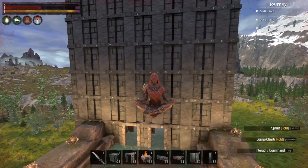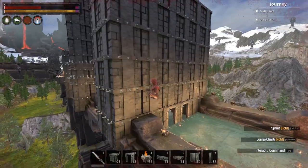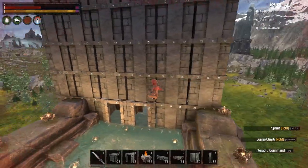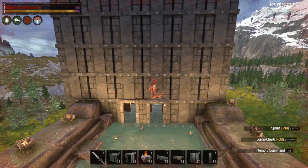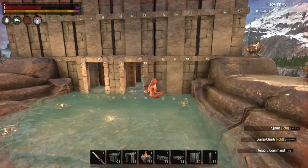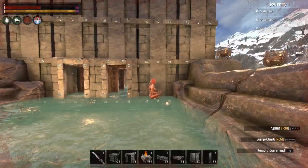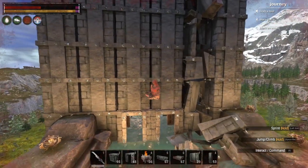Players sometimes build like this because it's a little bit easier to just spam foundations. However I don't advise building something like this either. If you're already building like this, just use walls on the side — as I'll show you again, the whole row just fell down.